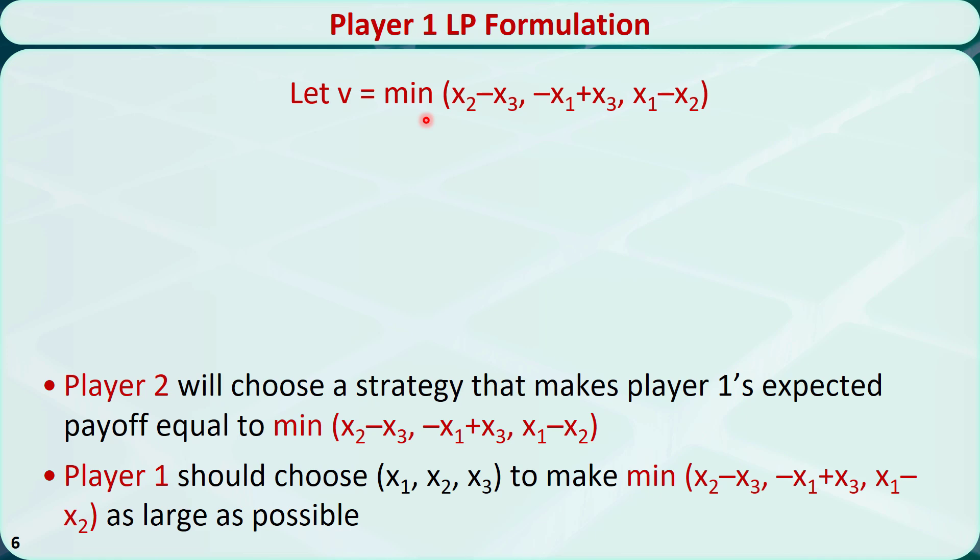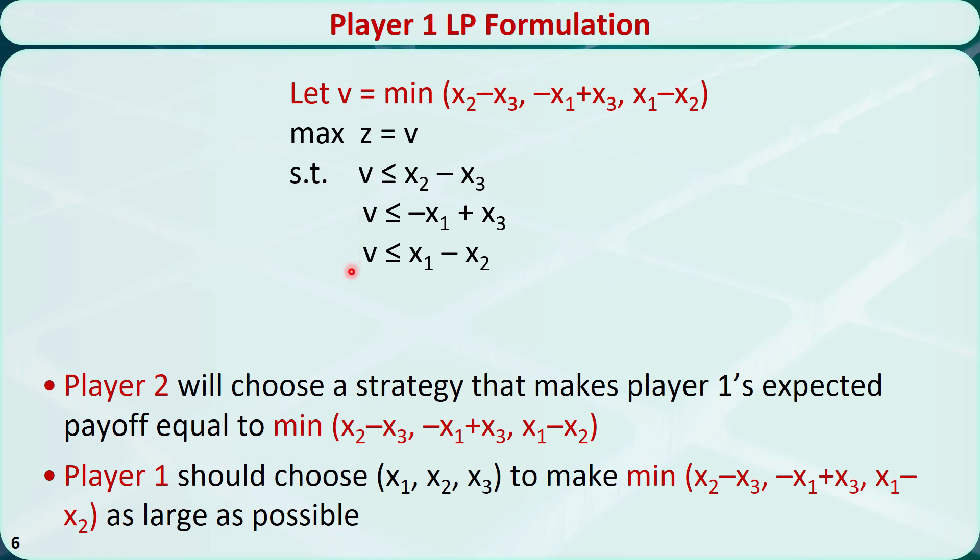Because player 1 should make v as large as possible, it is a maximization problem. Because v is the smallest value of these three, v should be less than or equal to each of them. The sum of the probabilities is 1. The decision variables x1, x2, and x3 are probabilities, so they are all between 0 and 1. v is unrestricted in sign.